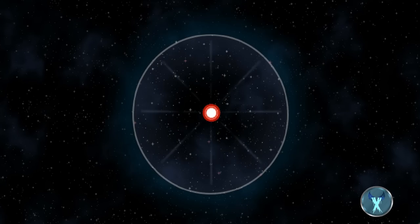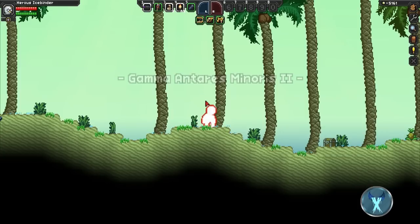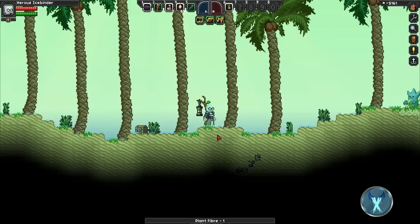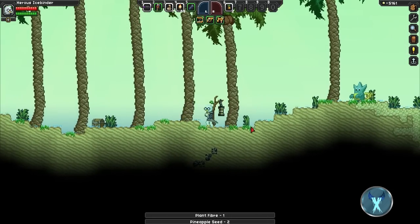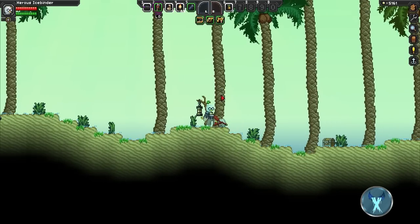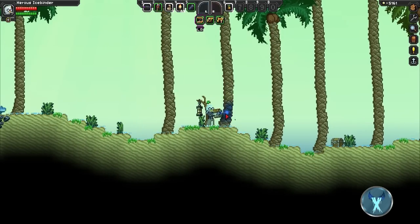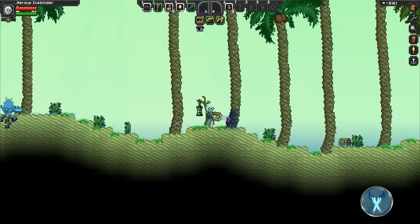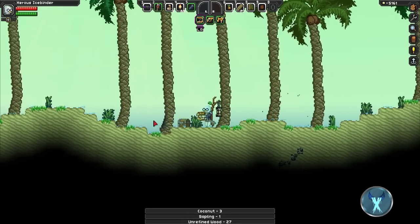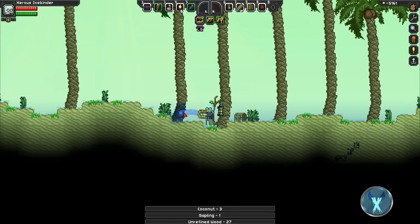We're going to go to an ocean planet, and we have to collect 300 kelp. It's raining. I don't ever use shields. Hey look, a water balloon! Cool, pineapple — just what I needed. If you want to, you can cut down one of these trees, and not only will you get the saplings and the wood, but you also can get a chance to have coconuts.